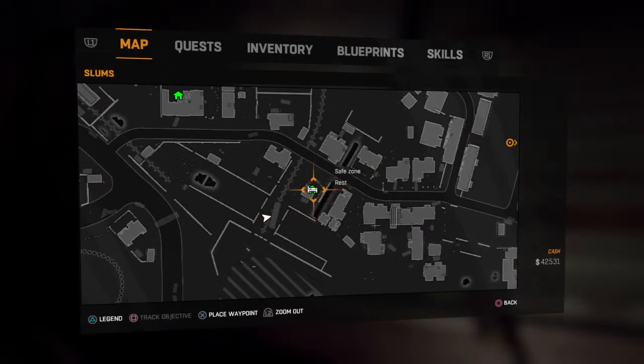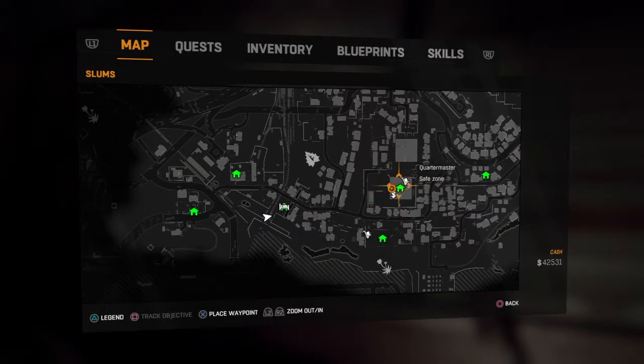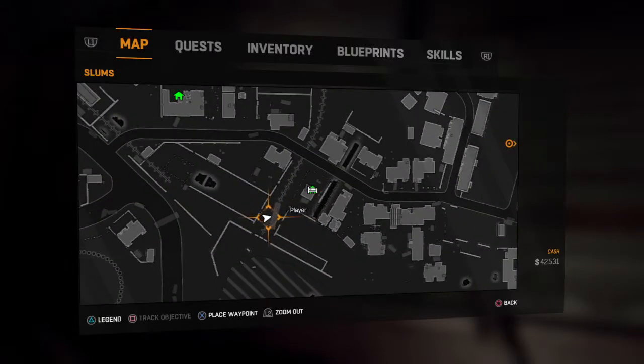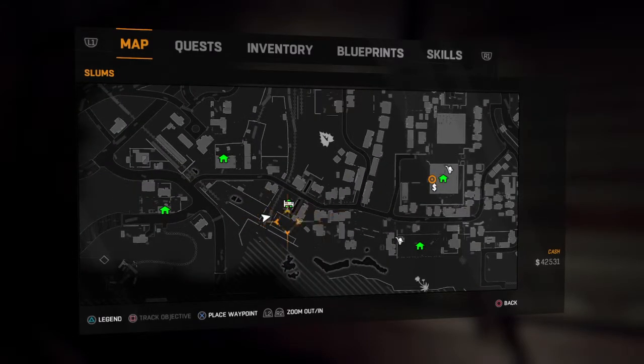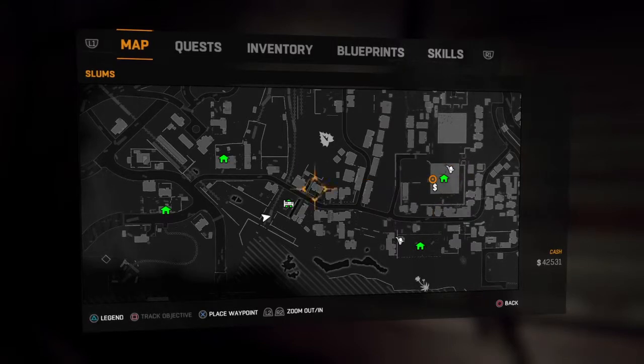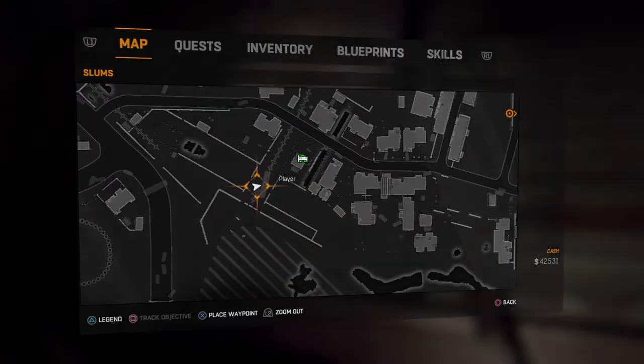But in case you don't want to do that, there is a bed right here so you can rest and have it be night and come right back out here. We're looking for a train car that is open, and the one that I found that works really well is right here — next to a safe house in case you don't want to use the Eternal Night exploit. Here's the tower, here's the safe house, and here's the train car.